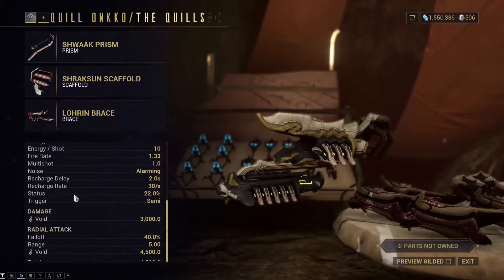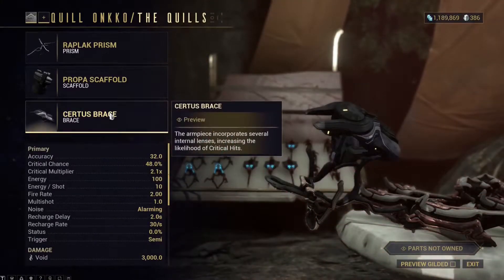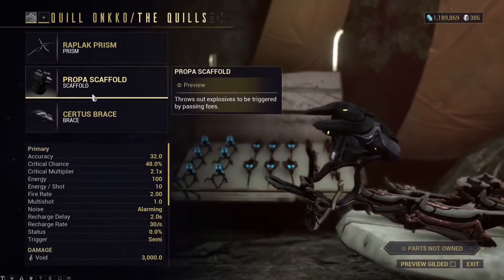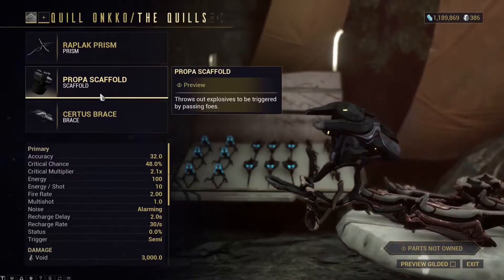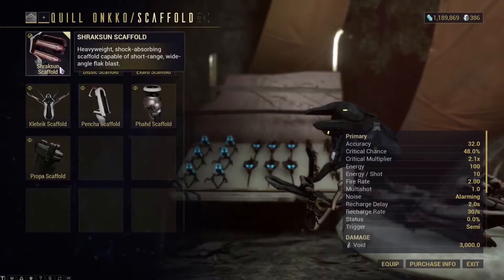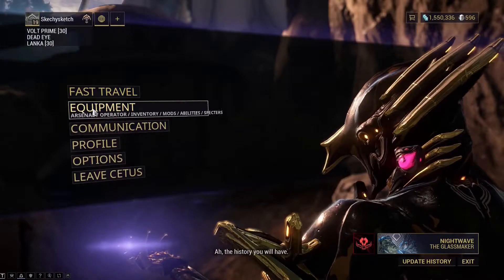You want this setup — you want all Cetus parts. These are the parts you want to get because the default amp is just garbage. The best amp in the game aside from the Cetus amp requires toroid farming, which I'll cover in another video. If you just want to use Cetus parts, go with the scaffold and the Lohrin brace.